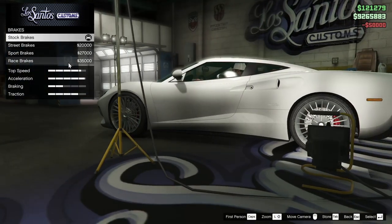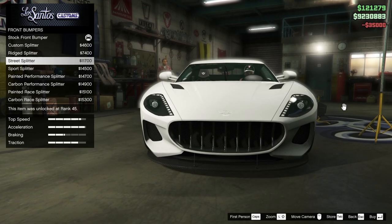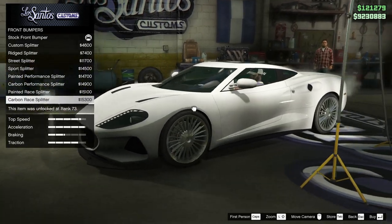50,000 for the armor upgrade. Race brakes — of course we've got to put those on. For the bumpers, we do have quite a few different options for this vehicle. I've never gone for a full race build on the Viscer Neo, so maybe that's something I should try.